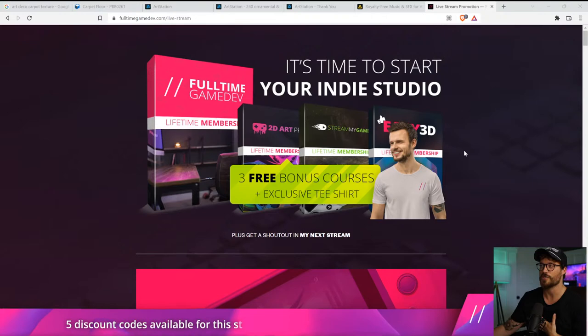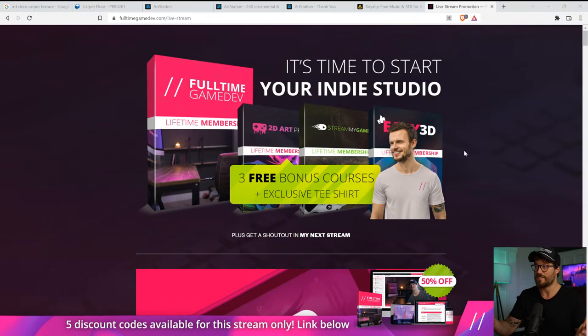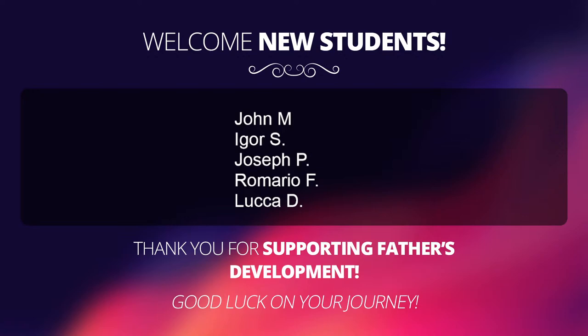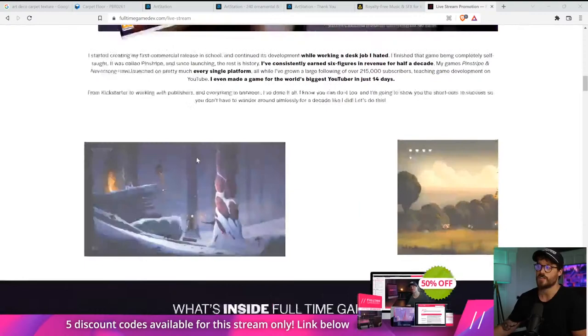Today is sponsored by Full-Time Game Dev, which is my online program. It's massive — it's going to take you two months to finish, maybe even longer. It's 50% off right now and there are only two coupon codes available today. These usually sell out during live streams. I want to welcome new students: John, Igor, Joseph, Romario, and Luca, who not only supported Father's Development — that's my game — but also supported yourselves. I have over 3,000 students and they love the program.